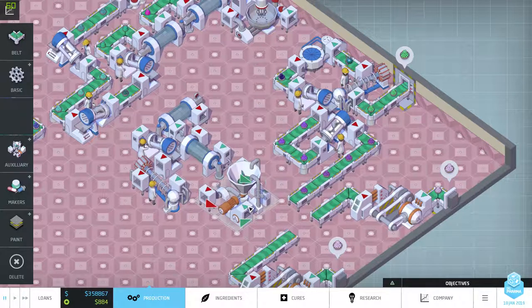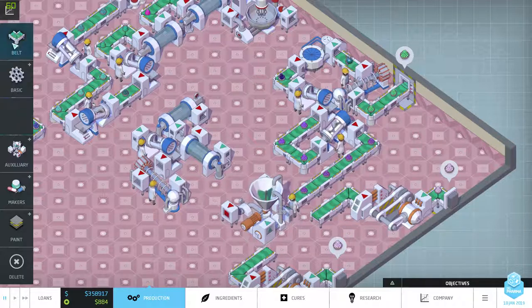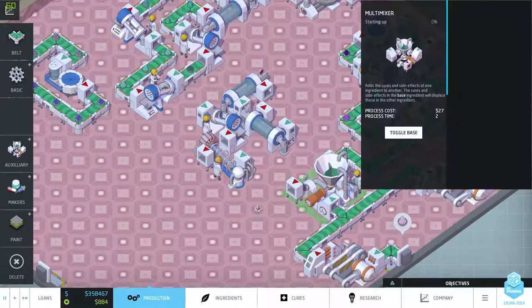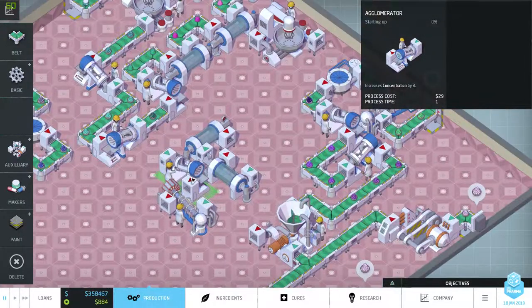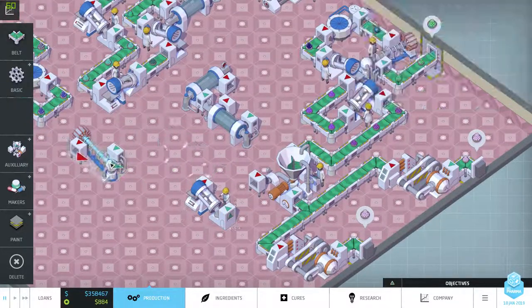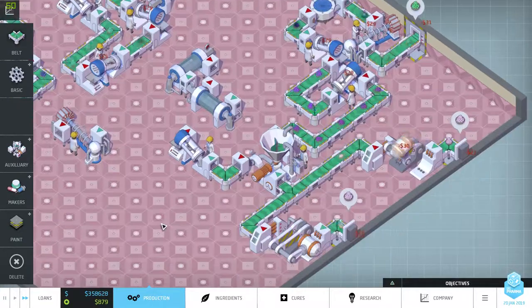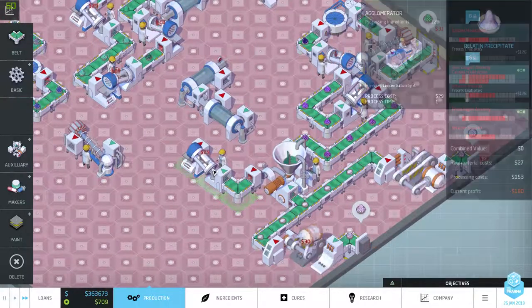Get over here please — wait a second, I got an idea! I think I do have an idea. I gotta get rid of that and hook that thing in there. The base is all right. So now we need to run it through the agglomerator — we can do that by placing it down here. See if this works — there we go, it goes in here. Treats diabetes thingy.